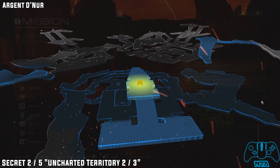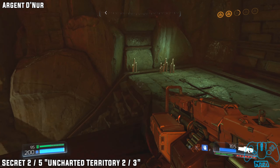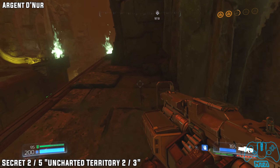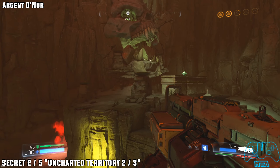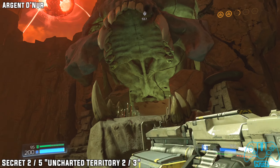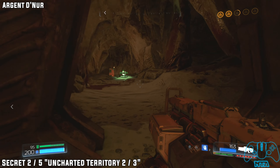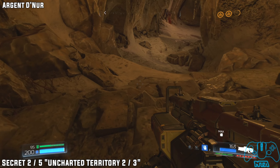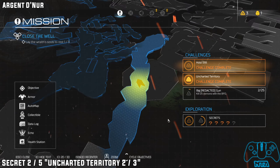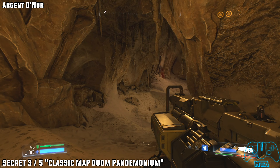The next one will be secret number two. Once you've cleared the first big area of enemies, you will have to go to this objective right in front of you — you can't really miss it. Once you go down, head down the right side and press this switch. Then go to the right towards the skull door. This is the fastest way to get to the secret. Before going left to continue with the main story, head right and you'll find your secret as soon as you get to the BFG ammunition.